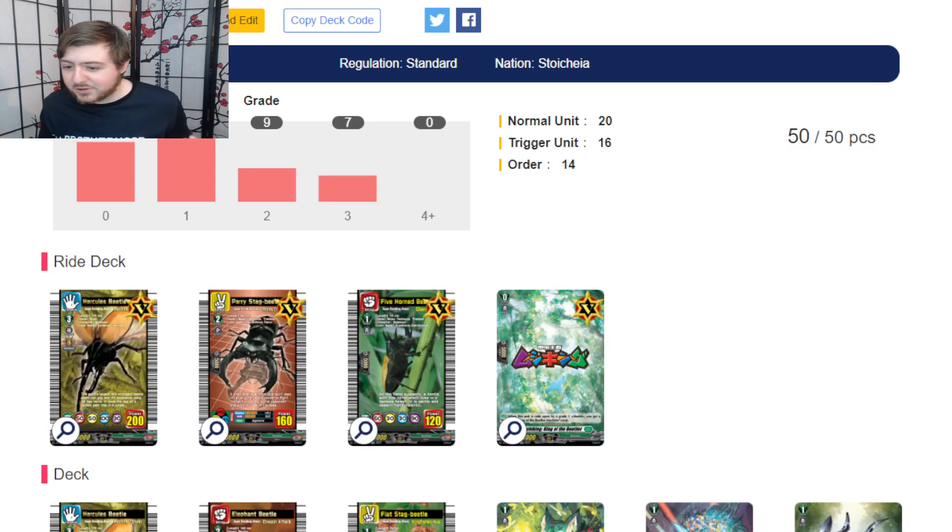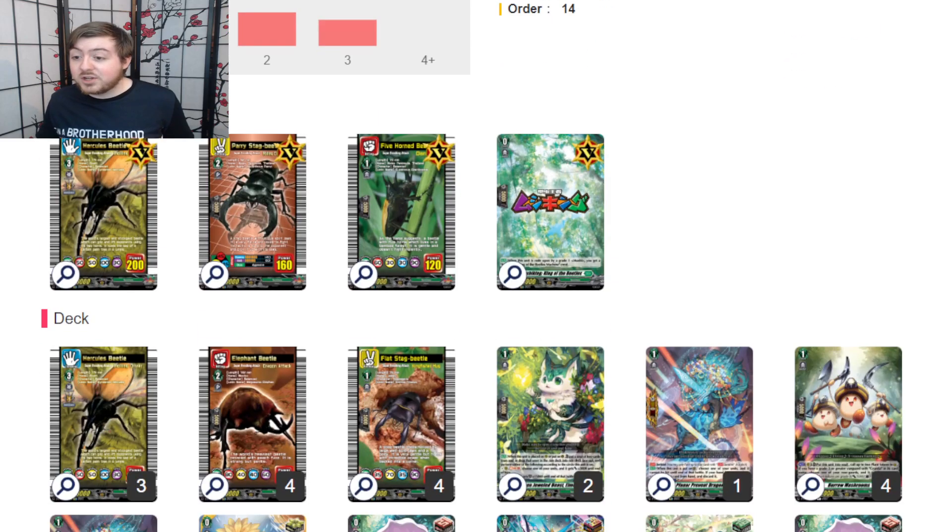Hello everyone, thanks to the power of the internet I get to talk with you and with Houston Spring Fest. I'm going to show you the deck that I brought because it's really cool. Normally I would be using Vanguard Pro to show it, but this is Mushiking, so all effects are on my set orders. This is the Sun variant.